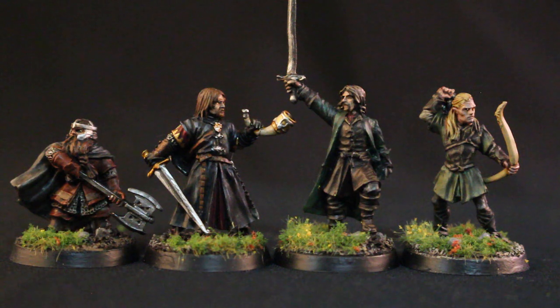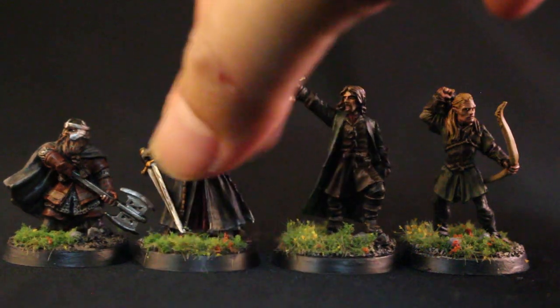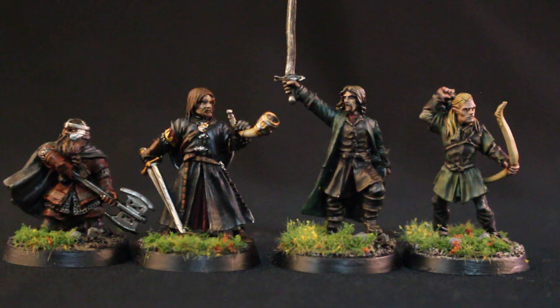Just some tips and tricks: if you want a nice reddish-brown hair color like Sean Bean's Boromir had, use Mournfang Brown shaded with Nuln Oil rather than Agrax Earthshade. Agrax Earthshade is already a brown wash, so if you put that onto a reddish-brown it's not going to do too much. Put a black wash — Nuln Oil — and it's going to shade it really nicely. You can bring that reddish-brown back up with Mournfang Brown; it looks very, very good.